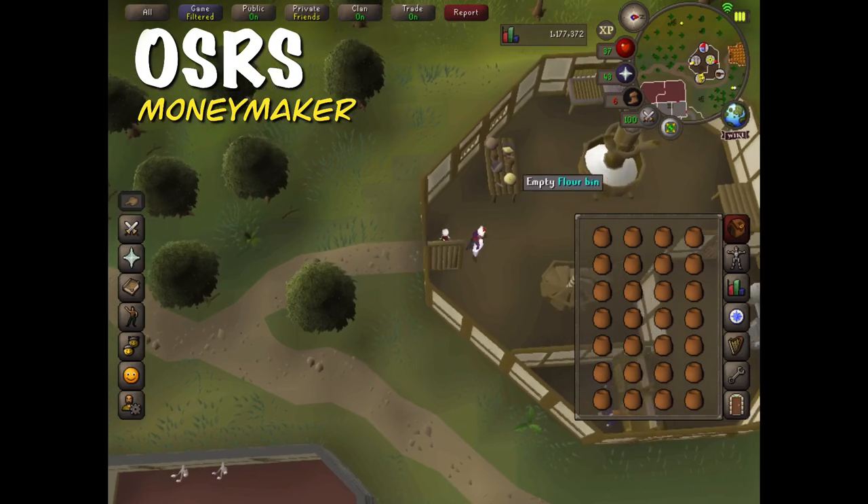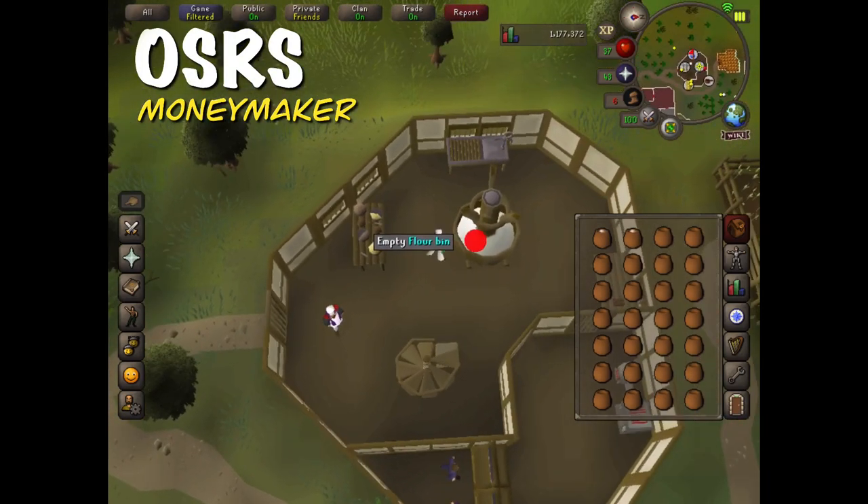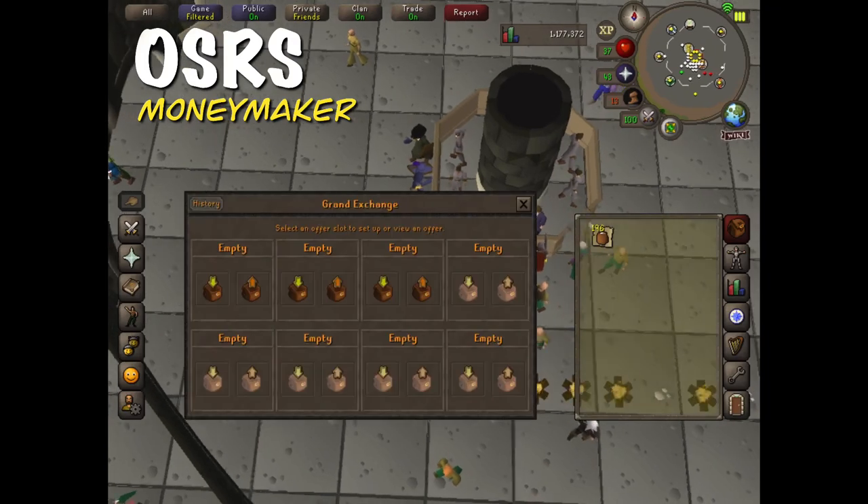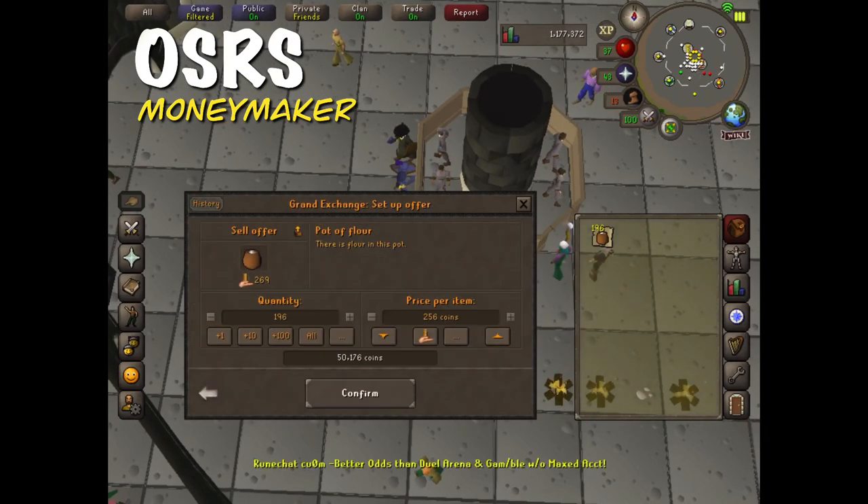Once you get here, all you have to do is spam click the flour bin until you have a full inventory of pots of flour. After doing this for around 30 minutes, I'm just gonna sell what I have, which is around 200.